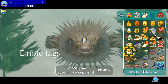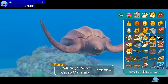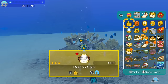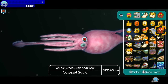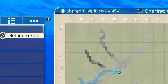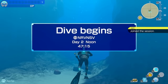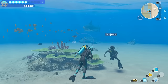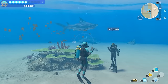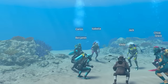Add an emote tag to things you've discovered, and you can display its location for other dive buddies. Tag rare creatures, large schools of fish, or relics that pique your interest. By sharing a dive session ID with friends, you can invite them to your specific ocean map. Communicate with dive buddies by using different gestures, and you can also get more gestures with in-game currency earned from each dive.